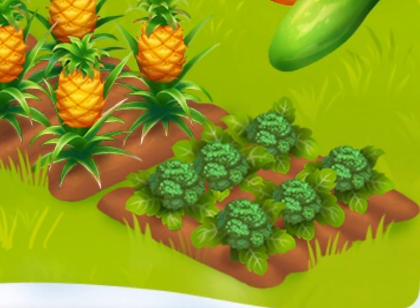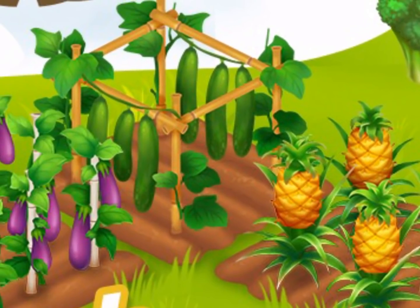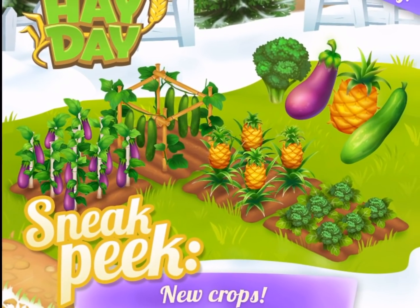As you can see here, they're all in their growing phases. You got the broccoli right there. You got the pineapples right there — that looks so high up, it looks so cool. You got the cucumbers there. It's just awesome. And the eggplant. Absolutely love it.